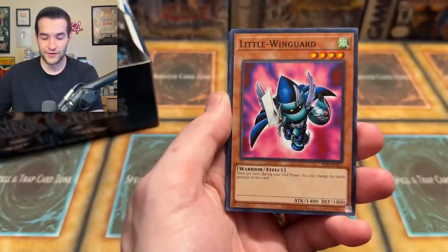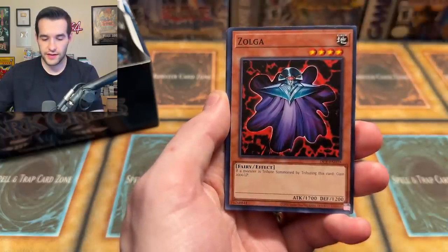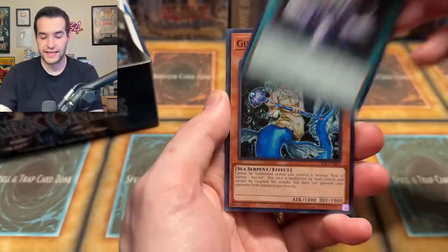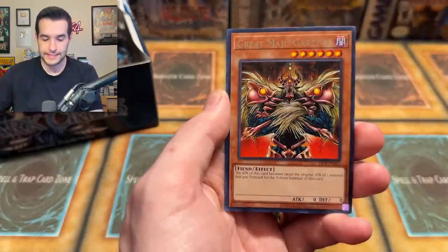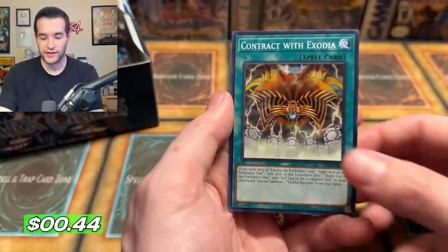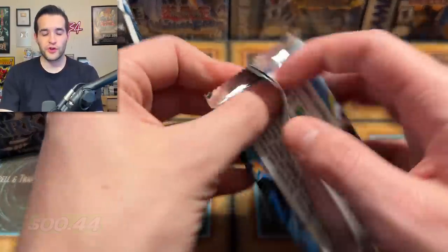Outstanding Dog Maroon, Little Wind God, Rod of Silence, Chaos, Zolga, Rod of the Mind's Eye, Twin Swords of Flashing Light, Guardian Caste, Great Maju Garzette, and a Contract with Exodia. Only a few packs in, it's been a good start for Dark Crisis Legacy Week Episode 2.